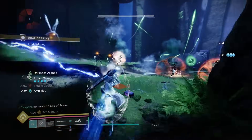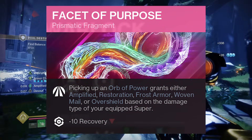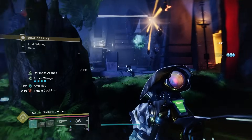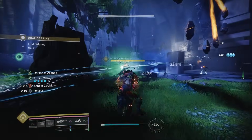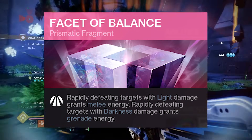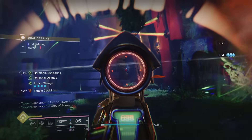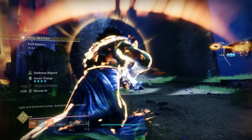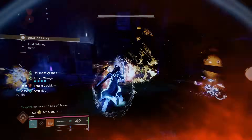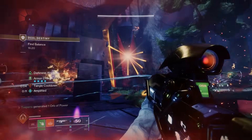For fragments, first I use Facet of Purpose: picking up an orb of power grants either Amplified, Restoration, Frost Armor, Woven Mail, or Overshield. Since powered melee kills generate orbs, picking them up gives you Restoration to regenerate health and basically never die. Next is Facet of Balance: rapidly defeating targets with Light damage grants melee energy, and with Darkness grants grenade energy — so you're getting both abilities back fast. Lastly, Facet of Dawn makes your powered melee hits grant Radiant, giving you a 15% damage buff for more effective add-clearing and boss damage.